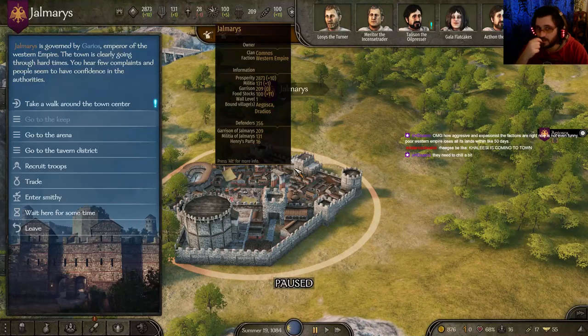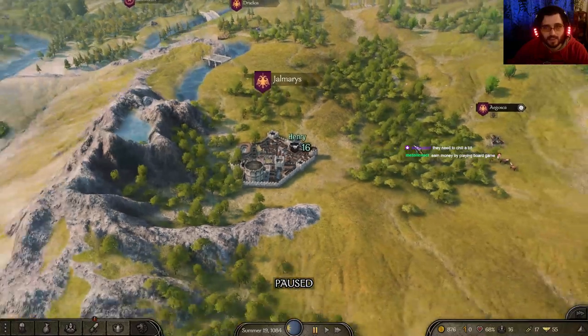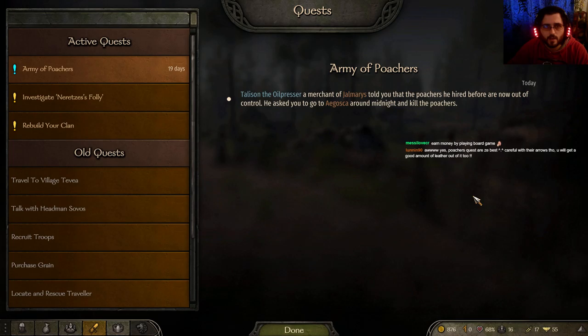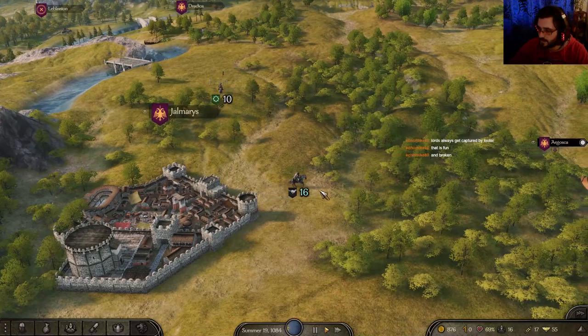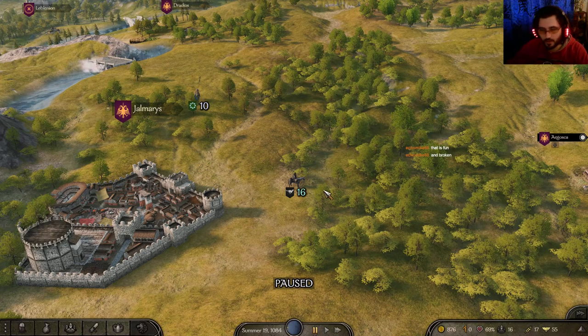Southern Empire always steamrolls — it's either Batania, Southern Empire, or Vlandia. They need to chill a bit. I think they need to make the AI relax a bit more. So what does this quest dictate? Merchant John Mursh told you that the poachers he hired are now out of control — he asks you to go to Aygoska around midnight and kill the poachers. It does make sense to go at midnight. Poacher quests are the best — careful with their hours, though. You'll get a good amount of leather out of it.